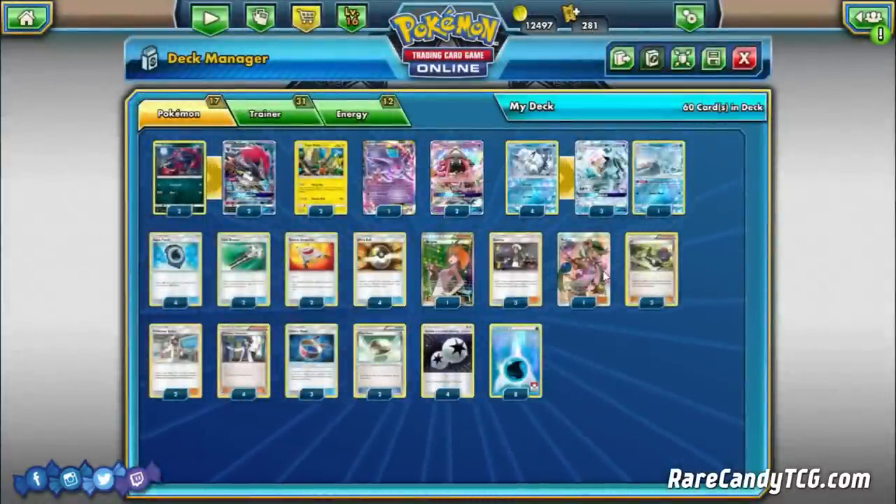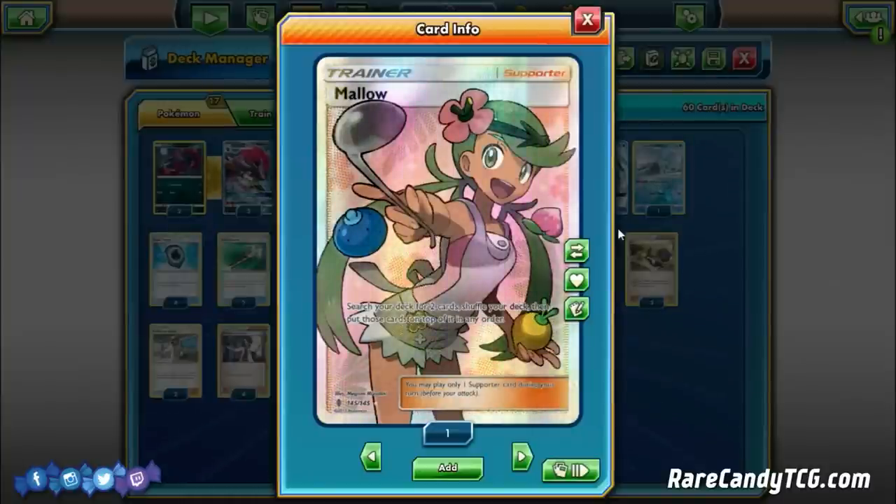The last supporter is one copy of Mallow — search your deck for two cards, shuffle, and put them on top in any order. We're playing this because of Zoroark GX. We can Mallow to get a DCE and a Choice Band, put them on top of our deck, then use Zoroark's Trade ability to discard a card and draw those two Mallow cards. That's the combo we're going for. Honestly, it's hit or miss — you don't use it a lot, but every once in a while it can really come in clutch. Might need to experiment with the count.